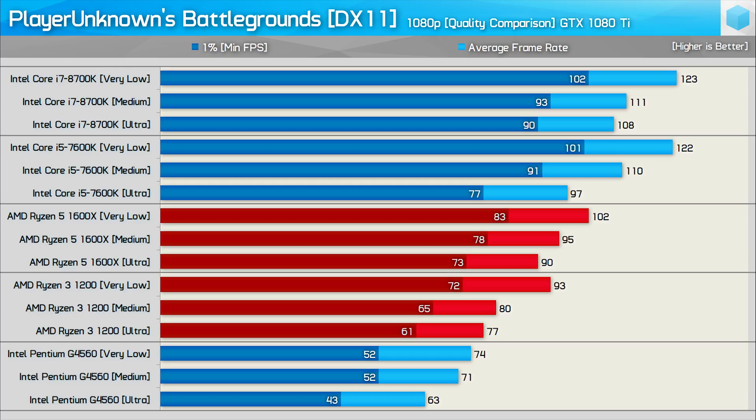The 1600X shows fairly consistent scaling across the three quality presets. The Pentium G4560 shows similar results with the very low and medium presets and then drops quite a bit when using the ultra preset. Overall we see that the Core i5-7600K and Ryzen 5 1600 are the only CPUs to show consistent scaling.